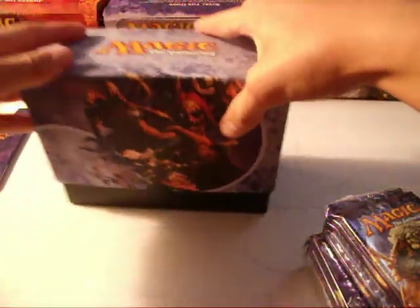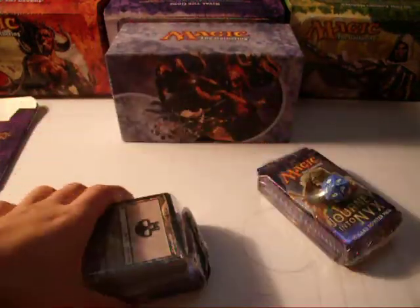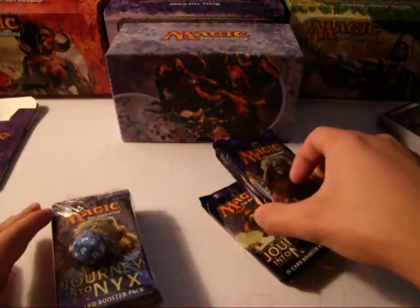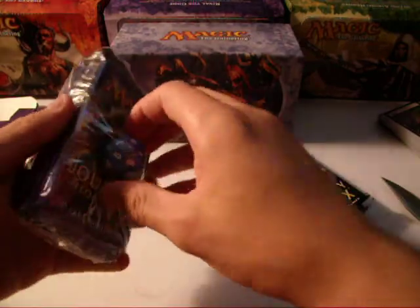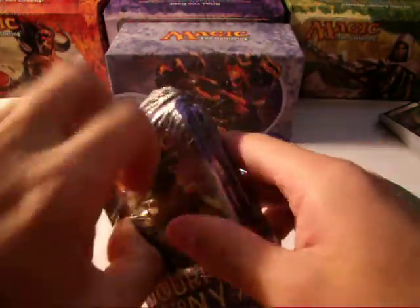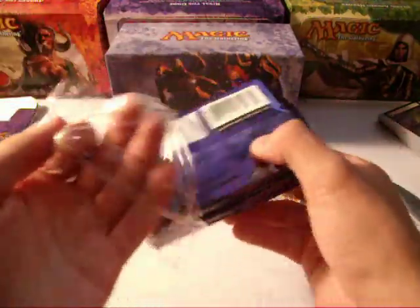Then we have our packs and land block. I cut through the land block — oh well. If you know me, I like to save the land blocks just so that if I have a friend who wants to start Magic, I can give him a bunch of brand new land. We have four packs right there. Got our little spin-down — blue, very nice. I don't have a blue spin-down of Journey into Nyx.